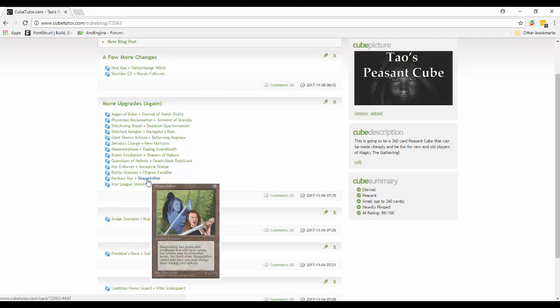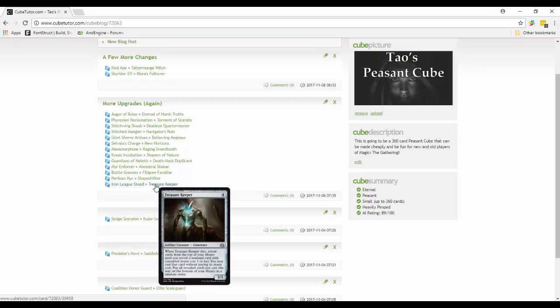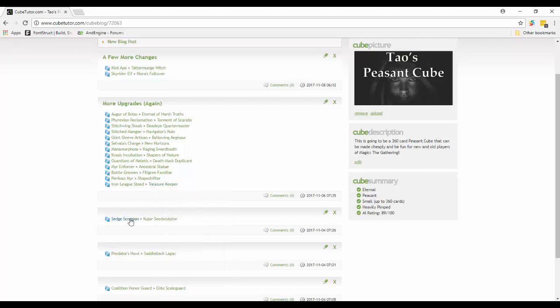Iron League Steed is out - we're trying to phase out the Fabricate theme. Instead I put in Treasure Keeper: whenever it dies, reveal cards from the top of your library until you reveal a non-land card with converted mana cost three or less, and you may cast that card without paying its mana cost. Free casting is totally broken and people would really like it. Put all the revealed cards not cast this way on the bottom of your library, so you're not even milling them. Overall it's pretty good.